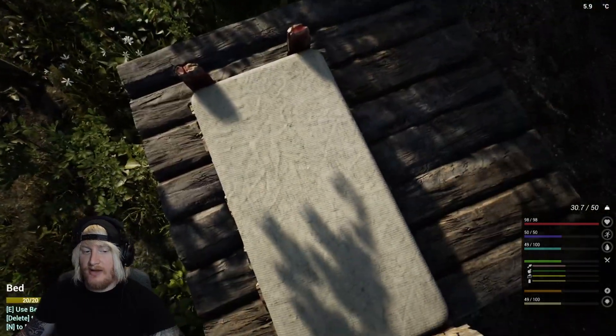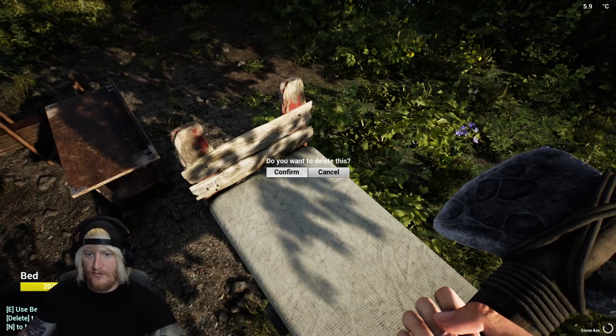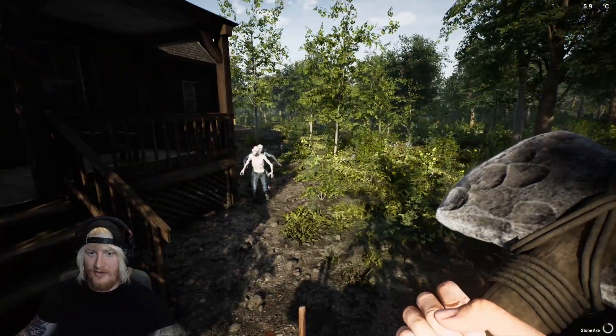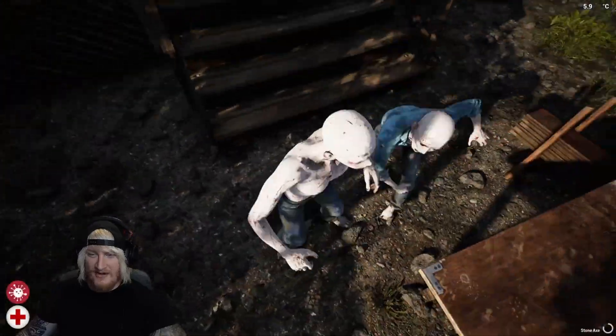That's not too bad then — if I build a bed I'll spawn on it. I might as well build around here somewhere. My bed is floating — that is funny. Yeah, we'll delete that. They're here again — well you can hit them with the axe, it's just not very effective.